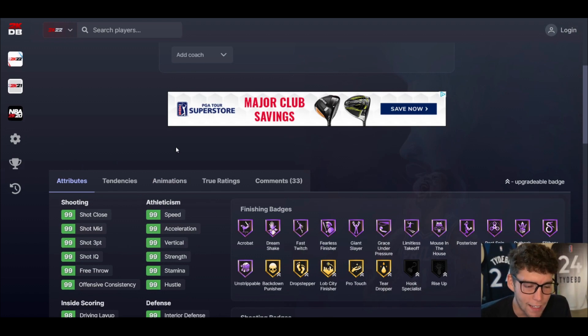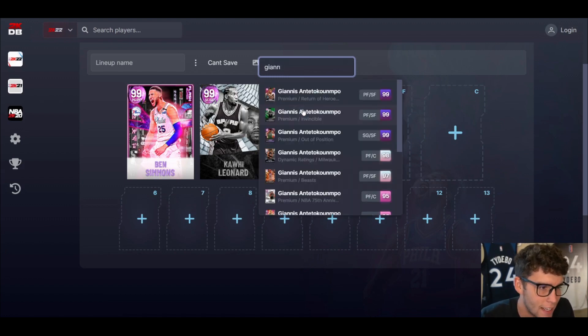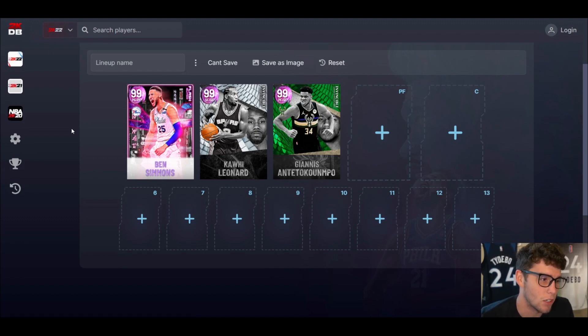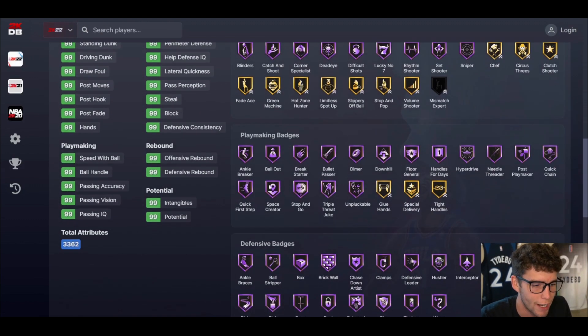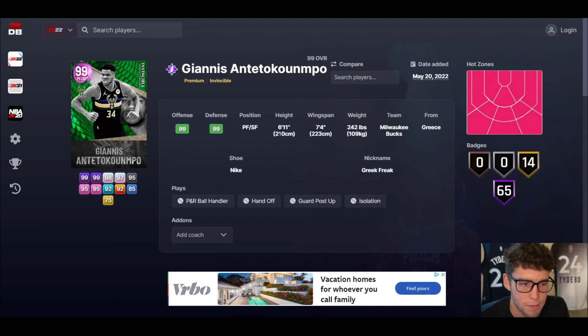For me, Kawhi Leonard at the shooting guard position obviously has to be plugged in. At the small forward position, there's only one option: invincible Giannis. Now this lineup is going to be expensive — I want you guys to be aware of that. Giannis has a 6'11" player build with an incredibly long wingspan, he's going to play lanes incredibly well, and he has every defensive badge in the game. With his height and wingspan, how do you argue against that? It is really hard to argue against what Giannis provides on the court.